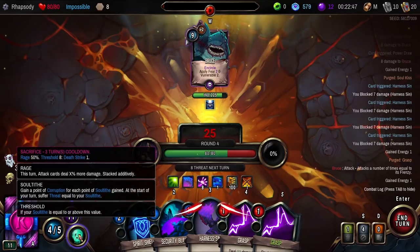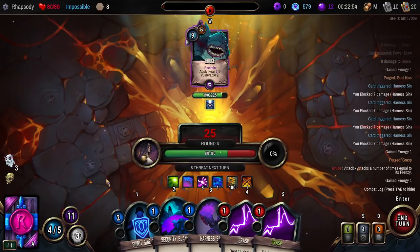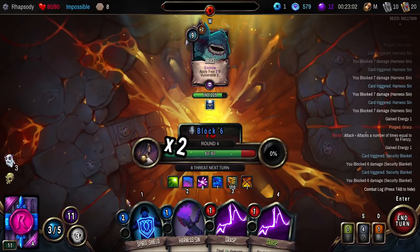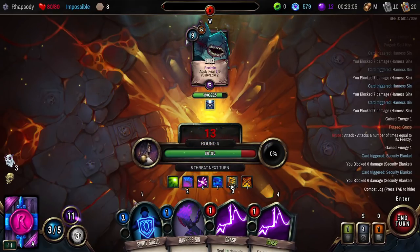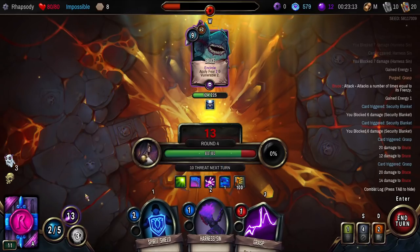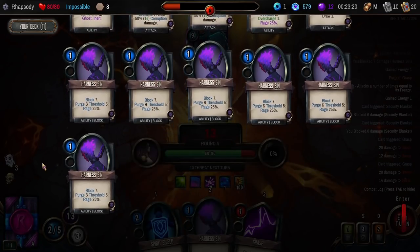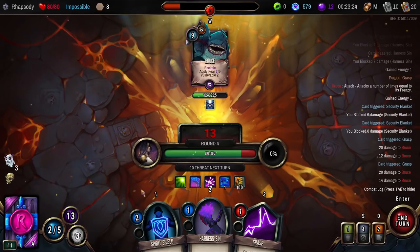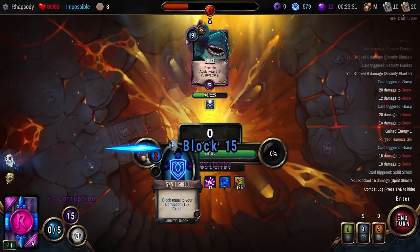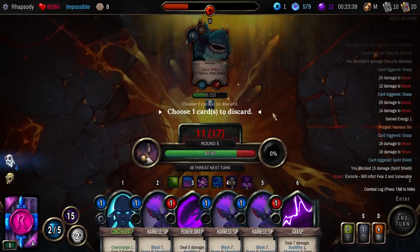That is eight Soul Tithes — now we can Sacrifice as well. We've got good damage now. I could even purge that for more Rage if I really wanted to. I don't really want to, but could do. That Spirit Shield is already enough by itself. 28 more damage in — and we have 10 threat next turn. Pretty likely to be able to deal with 10 threat next turn. I only want to purge one more card this turn. Now my next purging card actually blocks for us.